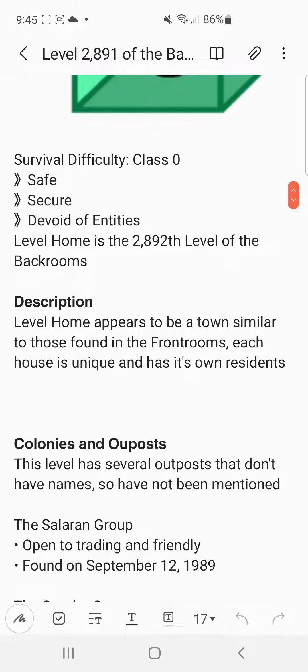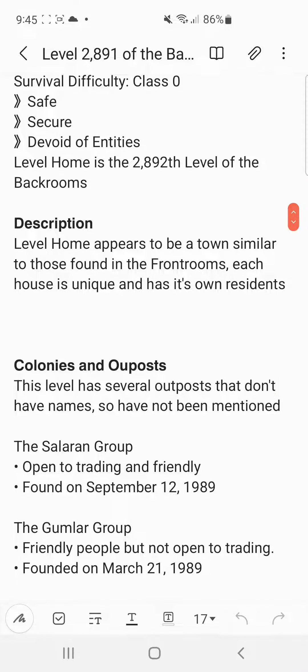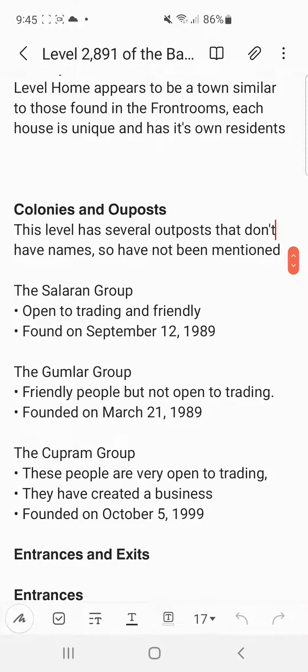Level Home is the 2892nd level of the Backrooms. Description. Level Home appears to be a town similar to those found in the front rooms. Each house is unique and has its own residence. This level has several outposts that don't have names, so have not been mentioned.